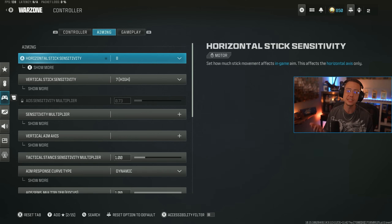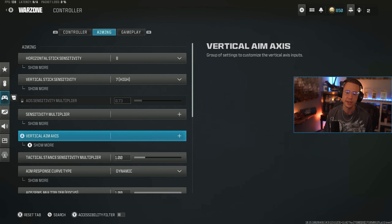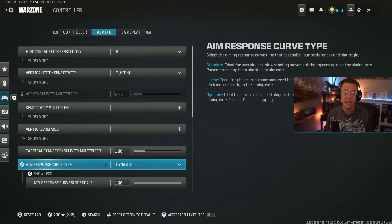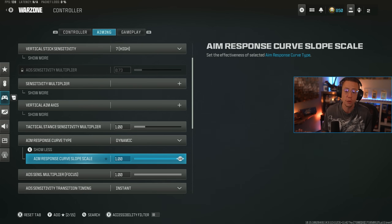I'm currently on an 8-7 staggered sensitivity. We're looking around a lot more left to right in this game than up and down, so I like to have that a tad bit faster. Sensitivity multipliers I don't change anything specifically. Same deal with vertical axis and attack stance multiplier. Aim response curve type — I basically leave it at dynamic because I'm comfortable with this. The only reason to adjust the slope is for a more refined feel, but it's something you'd have to get used to again, so I just leave that at one.